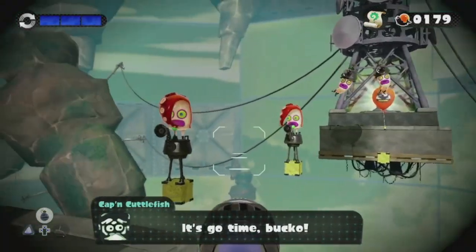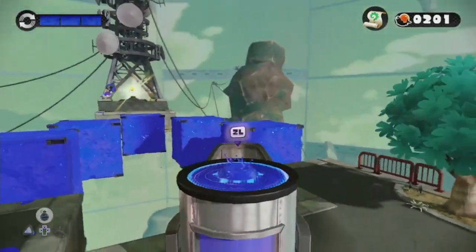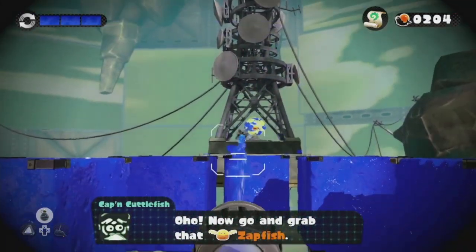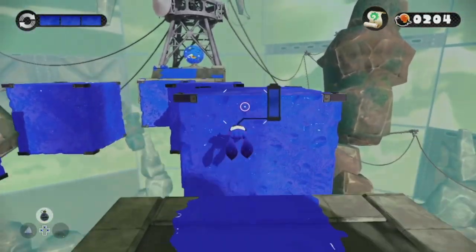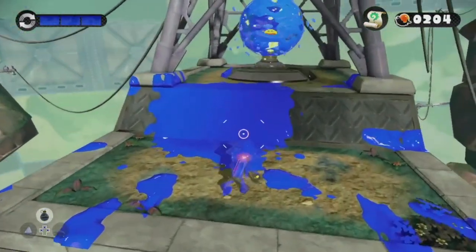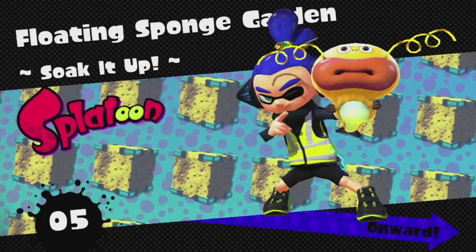We now have access to an Ink Zooka — a rocket, whatever you want to call it. You can come over here and shoot these things to make a clear path, kill the Octarians out of the way, and now we have access to the Zapfish. So we can go over here, break it open, and there we go — Floating Sponge Garden: Soak it up. Got our next Zapfish!